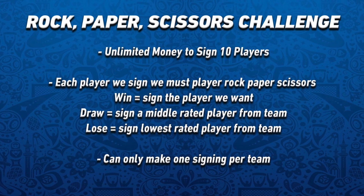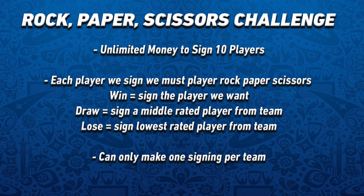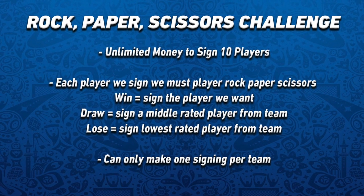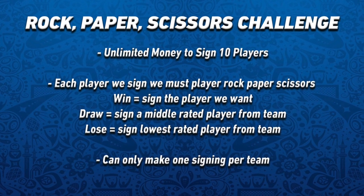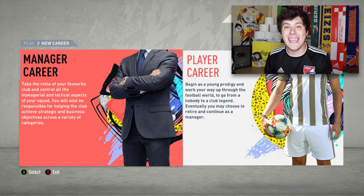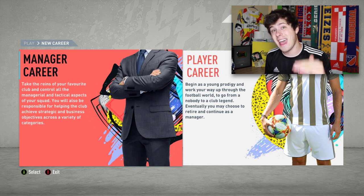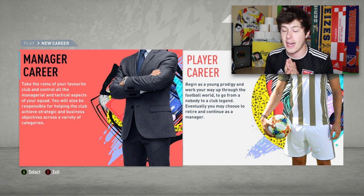If we win we go ahead and sign that player. If we draw — say we both choose paper — we must sign the middle rated player on that team, so we get a bit of a downgrade. And if we lose we have to sign the lowest rated player on the team. Finally, you can only make one signing per team — one player from Barca, one from Liverpool, and so on. We're also going to use this same method to choose our team.